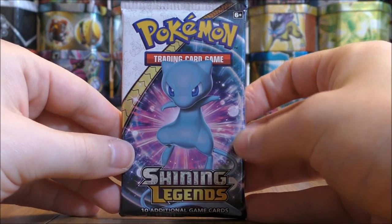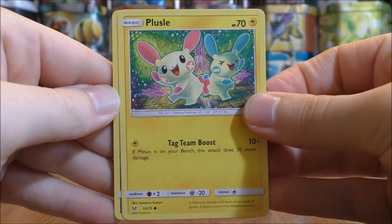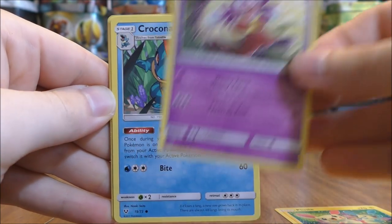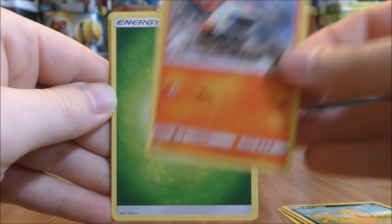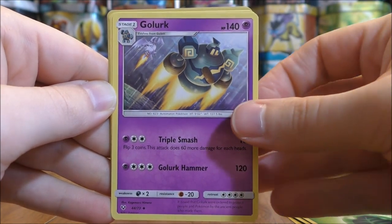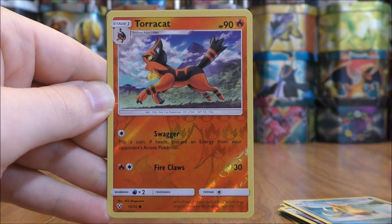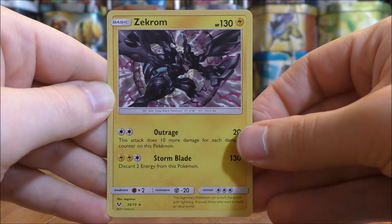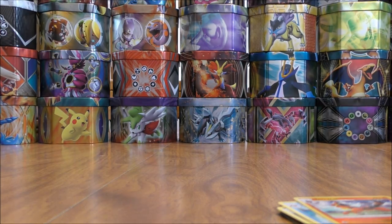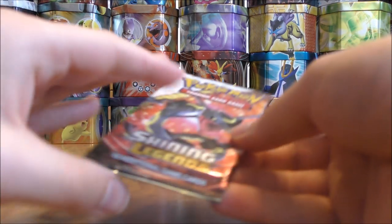Pack eight is a Shiny Mew pack. It starts with Plusle, Jynx, Croconaw, Scraggy, Larvesta, Grass Type Energy, Golurk, Scrafty, Floatzel, a Reverse Holo Torracat common, and the rare is a Zekrom — the second Zekrom holo pull in this opening. Something I like about opening Elite Trainer boxes is you could get some runs of pretty amazing pulls.